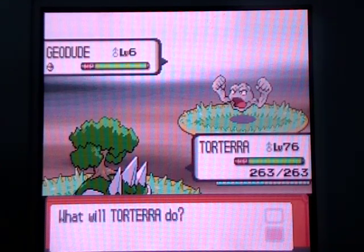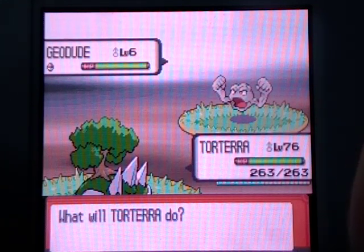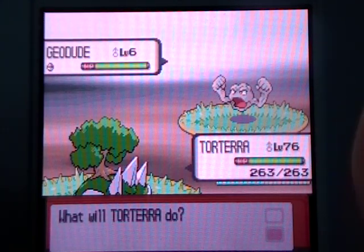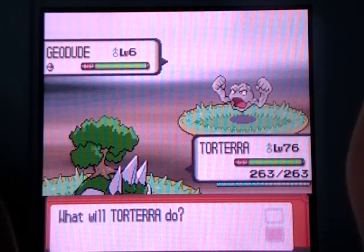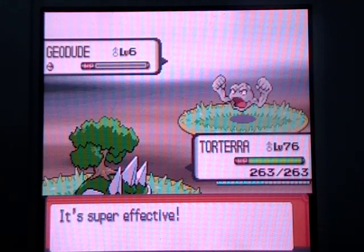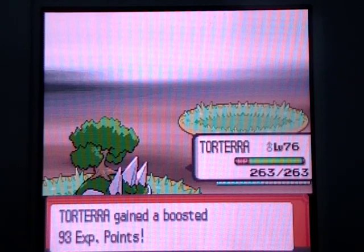Now, if you want to continue the chain, go ahead and attack it or throw a Pokeball — whichever you want. I caught a Geodude so I'm going to attack it. That will continue the chain. If you run away, your chain will be broken no matter what, so go ahead and take it out.